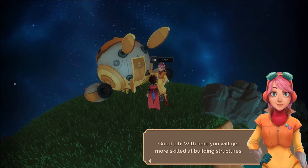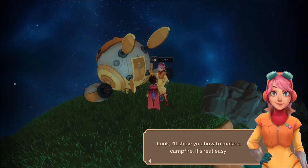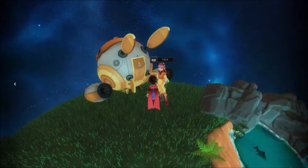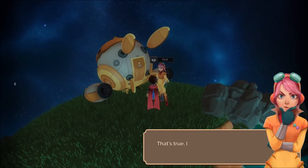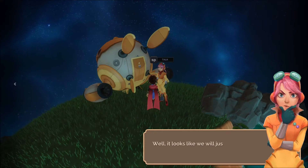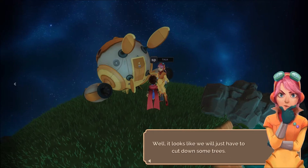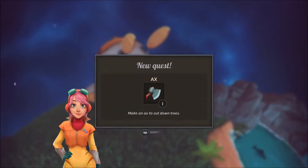Now I have a hammer. Good job. With time, you'll get more skilled at building structures. Look, I'll show you how to make a campfire — it's real easy-like. You have unlocked a new structure: the campfire. But I don't have enough wood. I don't have any more wood left for you either. Well, it looks like we will just have to cut down some trees. Got a new recipe: an axe. Make an axe to cut down trees.